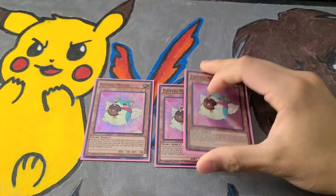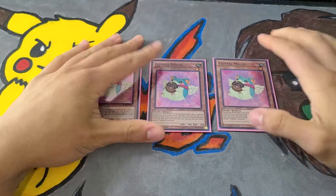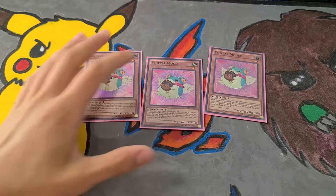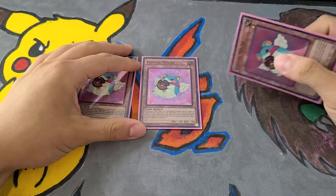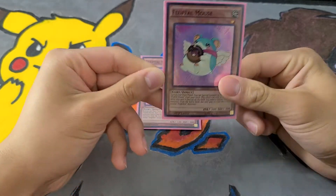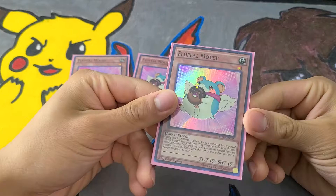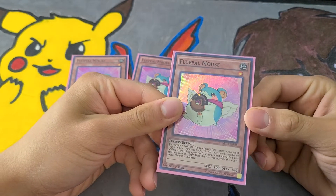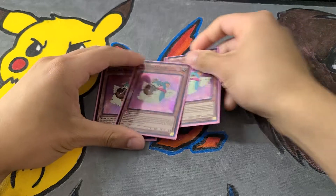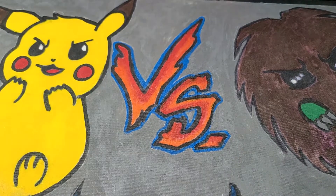Fluffle Mouse — I love this one because it has a donut, and it's a Level 1 which is a good target for One for One. During your main phase you get to special summon up to two copies of Fluffle Mouse. If you use One for One for this card you'll plus like crazy, which is always nice. When you do use this effect you can only special summon Fright Fur monsters, but two-thirds of your extra deck is Fright Fur, so it doesn't really matter.